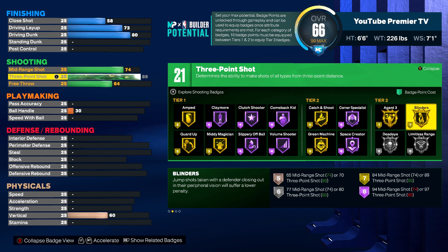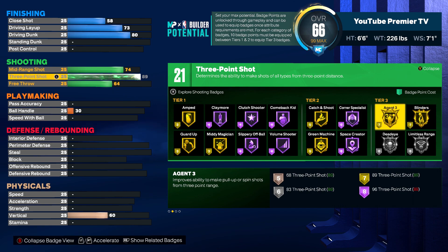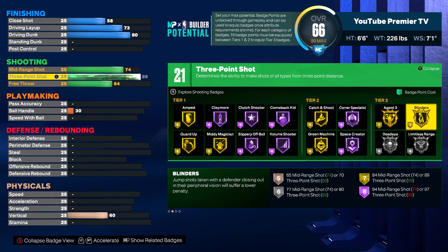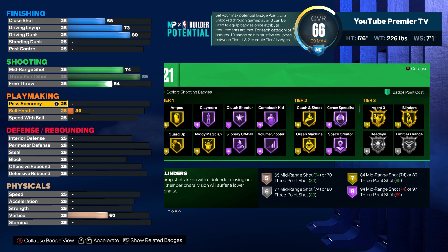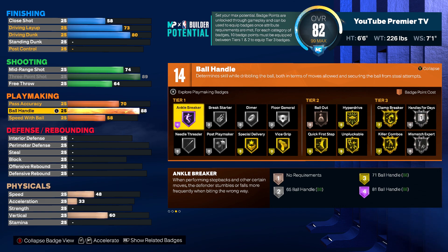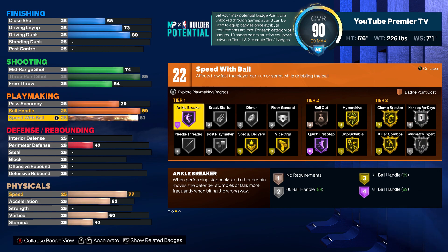By the way, if you use your plus-4 badges, you will be able to get that bully badge in finishing. Looking at my shooting — gold blinders, gold agent 3, it's that 89 three-ball. Me and badge sat here and we both labbed our 6'6" and it was like, bro, I want that gold blinders. He didn't really care about it. He's like, I don't even use blinders. I'm like, bro, what? You don't use blinders? Anyways.